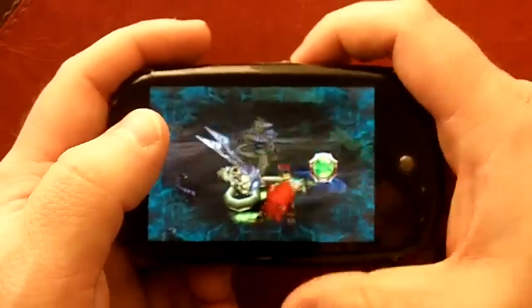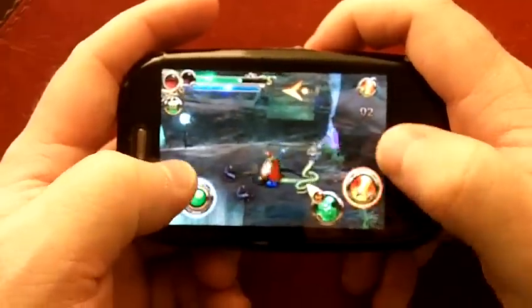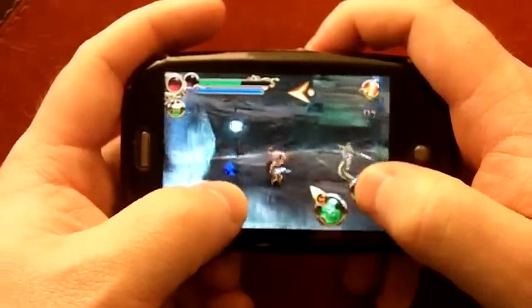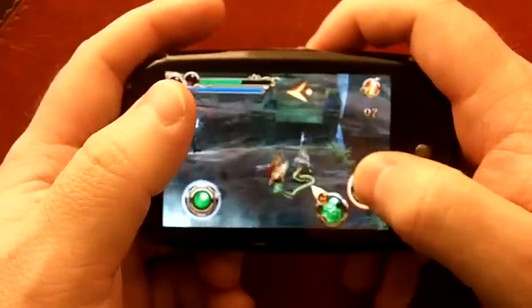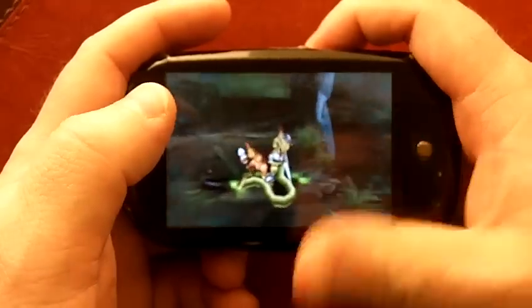This right here is a quick-time event, which happens in combat quite a bit. It gets a little repetitive — like all these snake guys, to kill them is all the same. If you run into minotaurs, they're all the same. The bosses are unique though. They have some fun quick-time events where you have to slide around and protect yourself. I think they did a good job there.